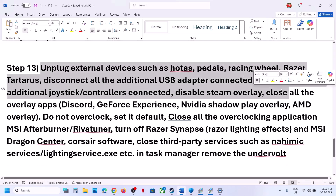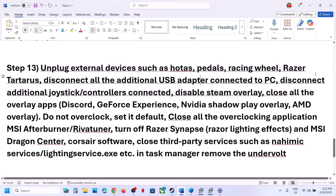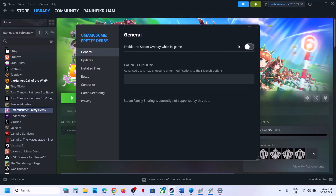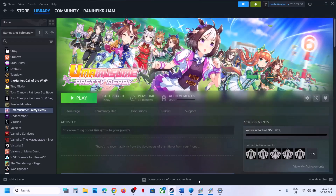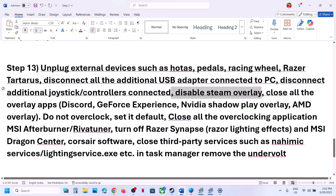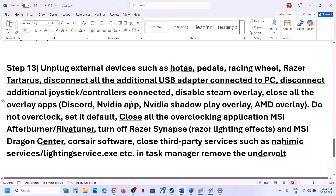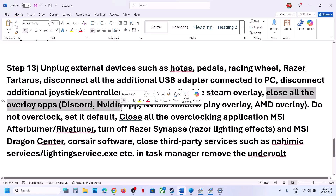The next step is to unplug all external devices you're not using — such as a steering wheel, pedals, USB adapters, or extra controllers. Also disable the Steam overlay: go to Steam, right-click the game, select Properties, and turn off Enable the Steam Overlay While in Game. If you have Discord running, go to Discord settings and turn off the overlay. If you have the NVIDIA app running, go to its settings and turn off the overlay as well.